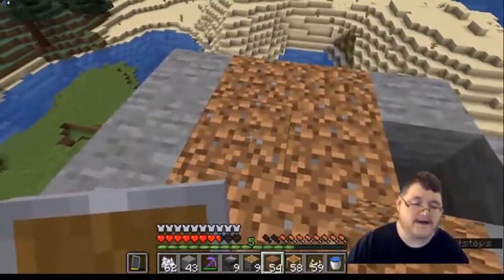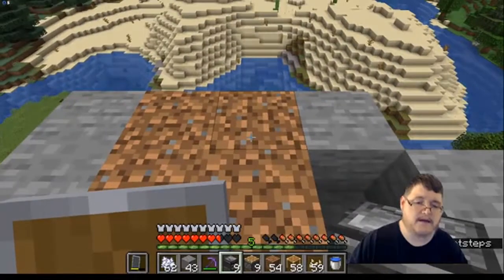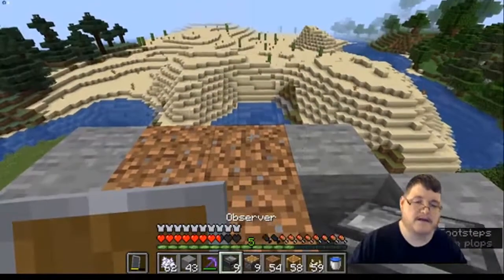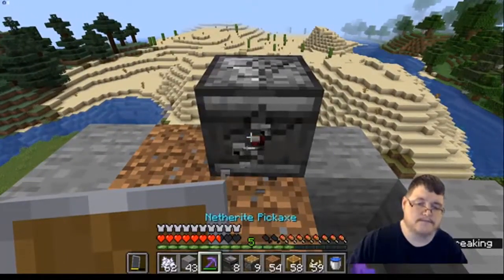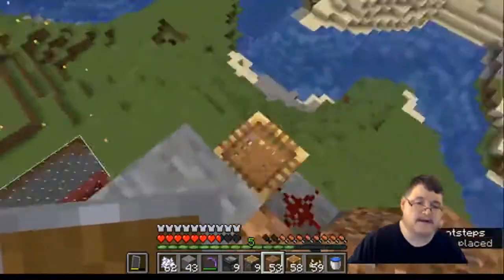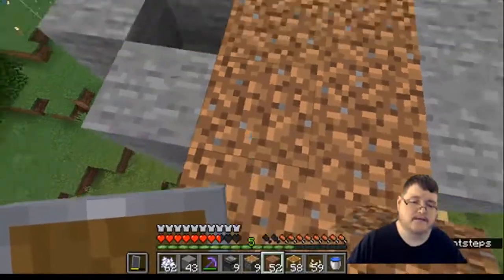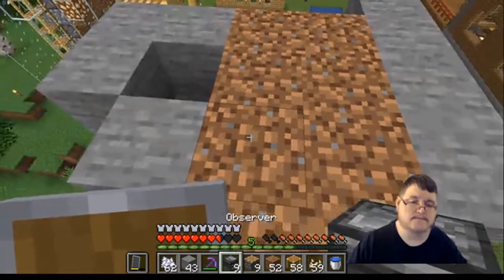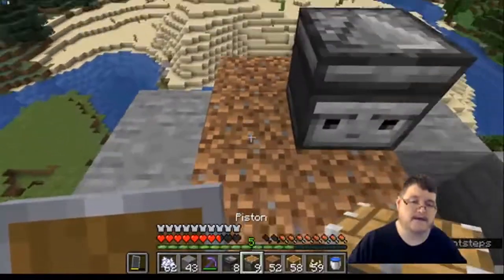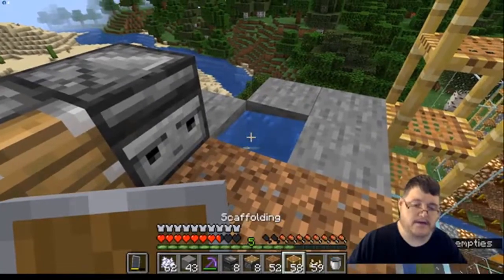Try not to fall off, guys. Okay, so over here we've got an upside down observer. Okay, here we go — try not to fall off again. And over here you've got to go the other way for the piston. Okay, and water bucket in there.